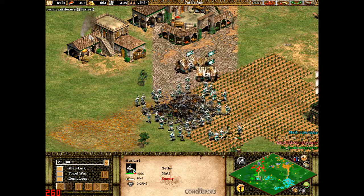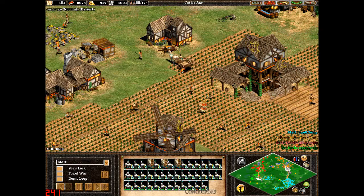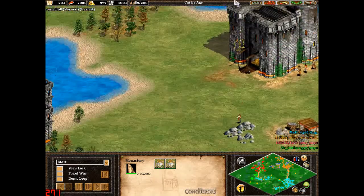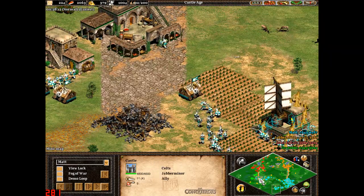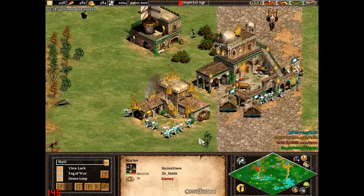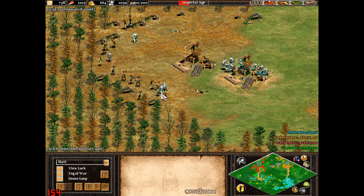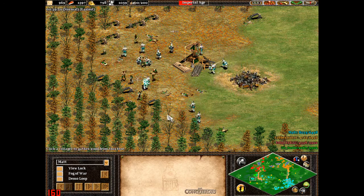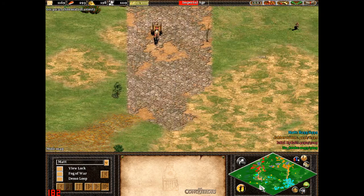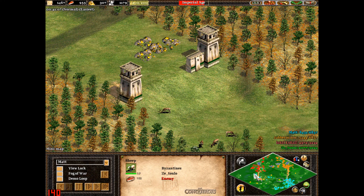It allows one person to be extremely strong and have a huge army early on. However, it does leave me open — I have no army apart from a couple of monks who are sent to get relics. I've got a castle here just for protection. Matt decides to just get rid of all the buildings. Apart from that sheep and the three pieces of wool, that's it — that's all of his stuff gone.